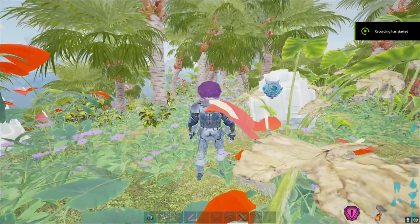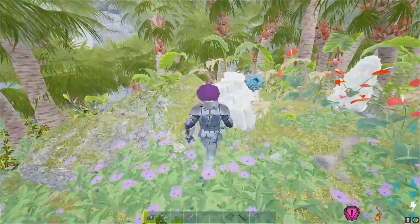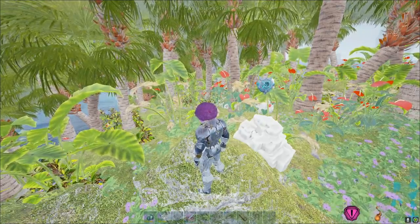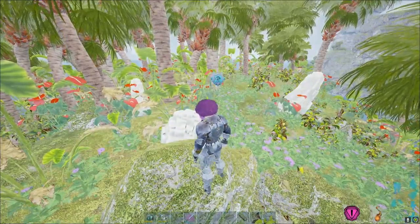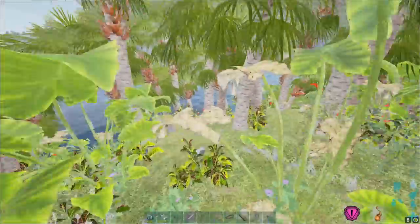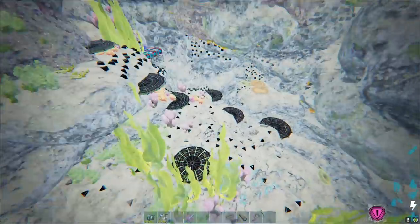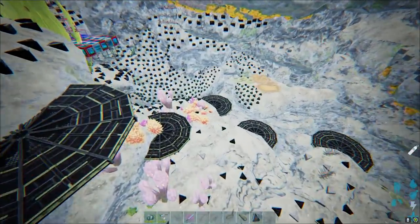Alright y'all, we're doing a base tour today. It's the same base we've had from close to the start of the series — the same rat hole that Curtis lived in. I think he lives in it now again on his series. We have made pretty big progress; it looks pretty different on the inside since you guys last saw. Let's take a dive down in and take a look. Our spam got cleared a little bit here.